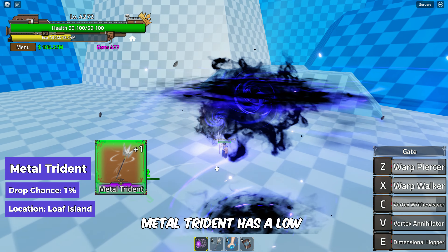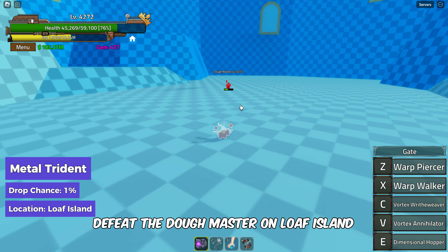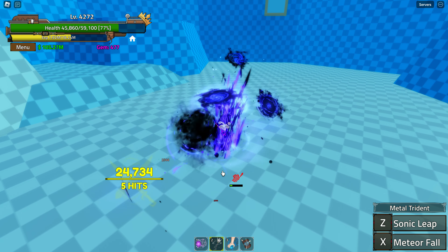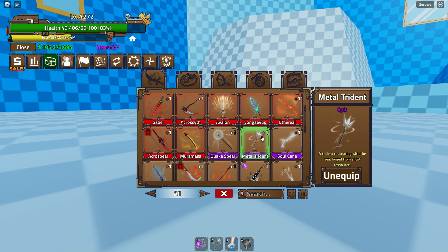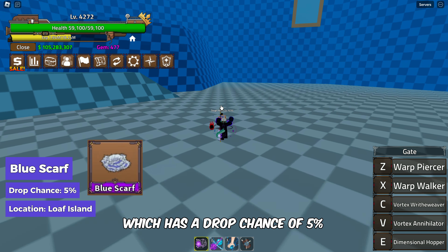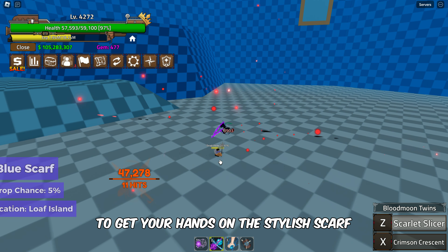Metal Trident has a low drop chance of just 1%. Defeat the Dome Master on Loaf Island to obtain this trident. Next up is the Blue Scarf, which has a drop chance of 5%. Defeat Dome Master on Loaf Island to get your hands on this stylish scarf.